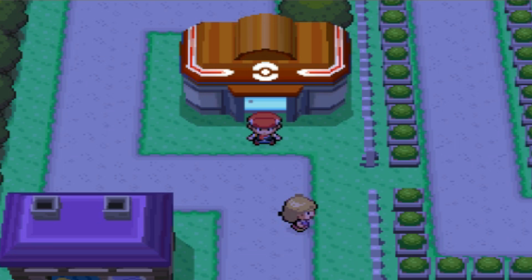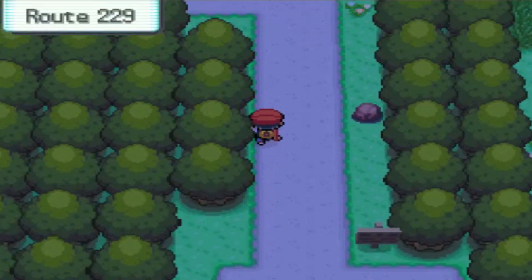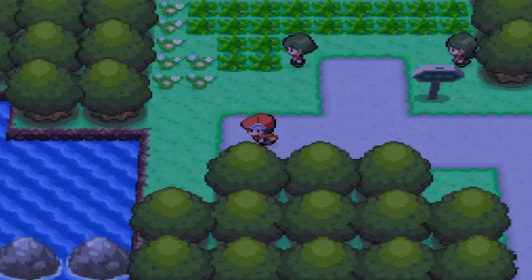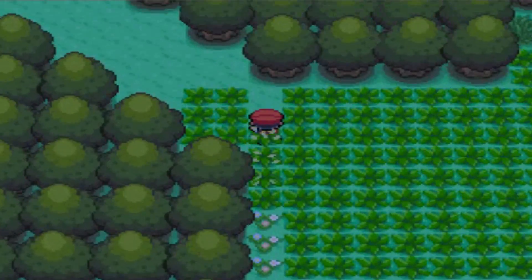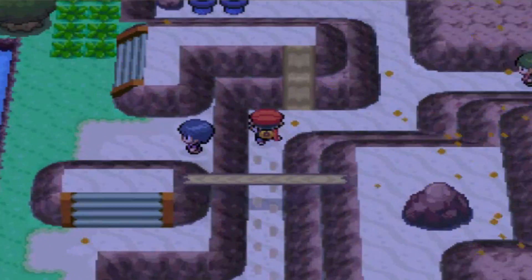Anyway, we're going to start in the Resort Area, which is where we need to start. And you're going to head over to Route 228, just like in the Diglett video and the Dugtrio video. On Route 229, we're just going to head north. Really does not require anything other than access to the post-game.